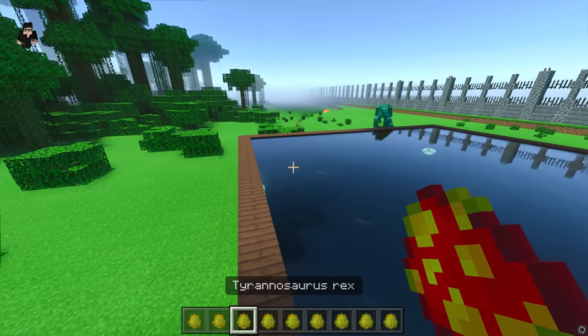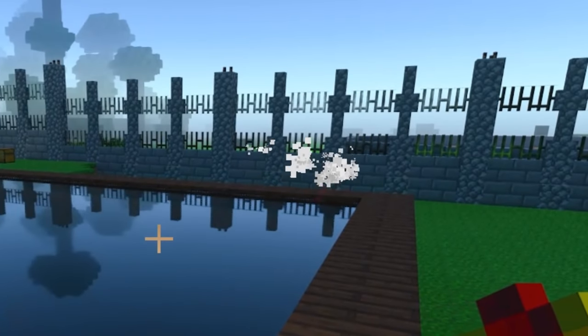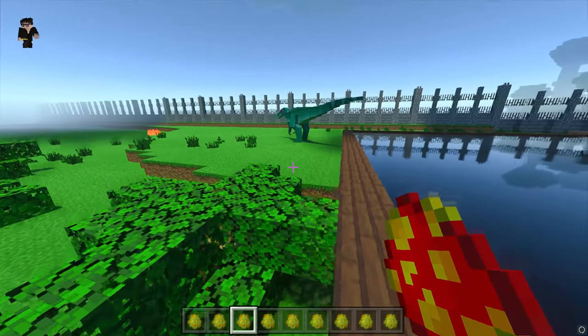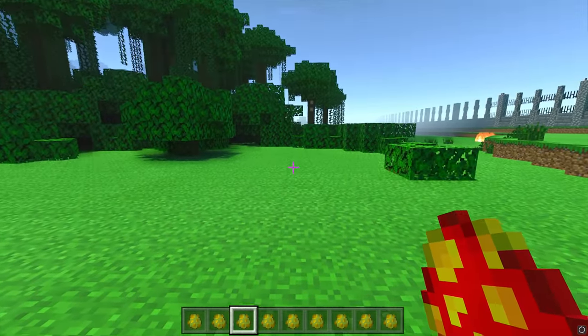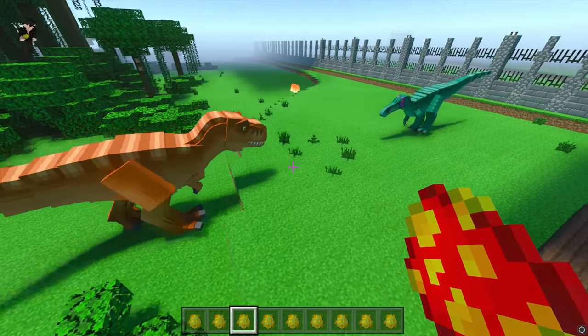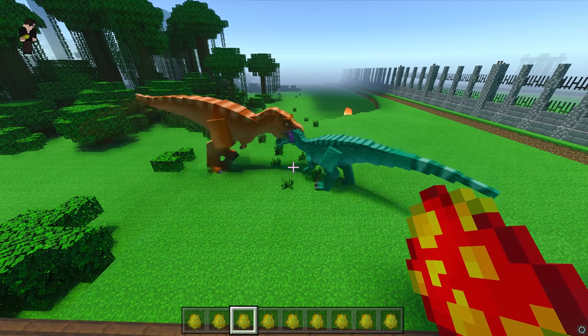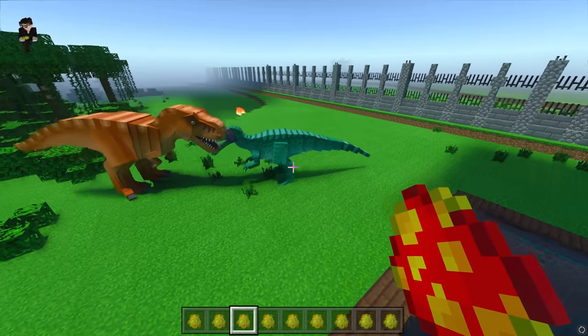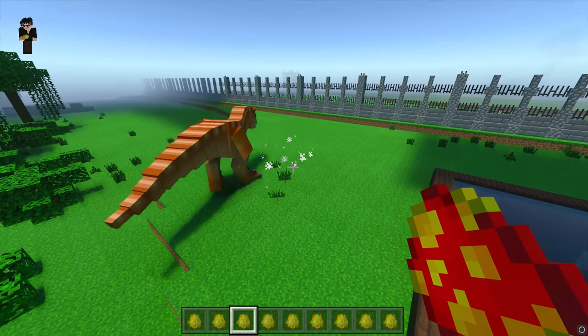Next up we have the beast, which I'm pretty sure — oh, it died. Okay, so the beast is Tyrannosaurus Rex, so we'll pop the Rex over here. There you go — what an absolutely lovely one. Oh, it looks like it's going to fight the Baryonyx — something that should have happened in Jurassic Park 3 but turned out to be a Spinosaurus instead, and that definitely did not happen.